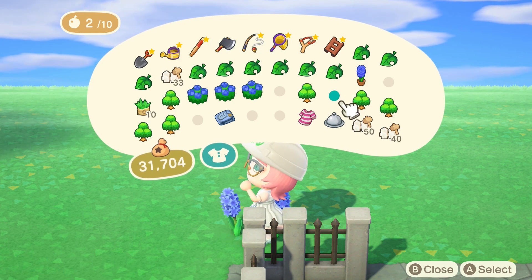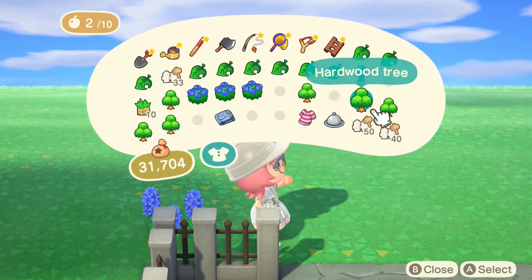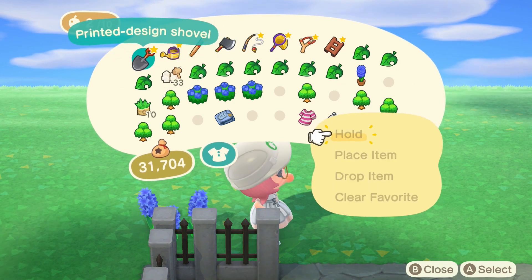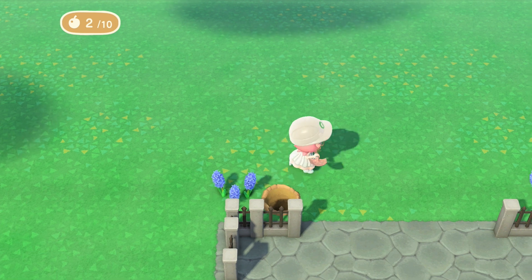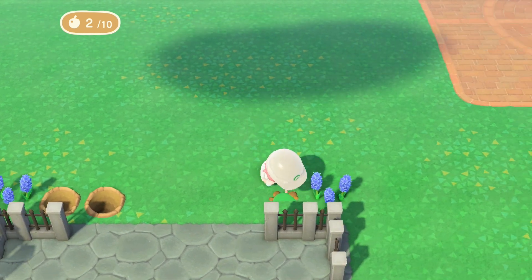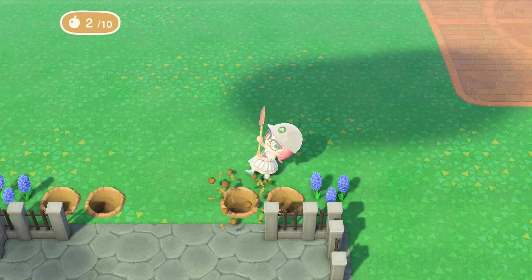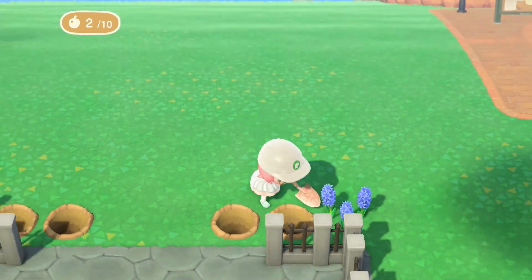Next we're going to be putting in our bushes and trees. We're going with the blue hydrangea bush, which was in season for me at the time, but you can use whichever flowers and bushes suit your island best. We've dug some holes either side of the hyacinths, just two across, and we're going to put the bushes next to the hyacinths and then the harbour tree next to that.